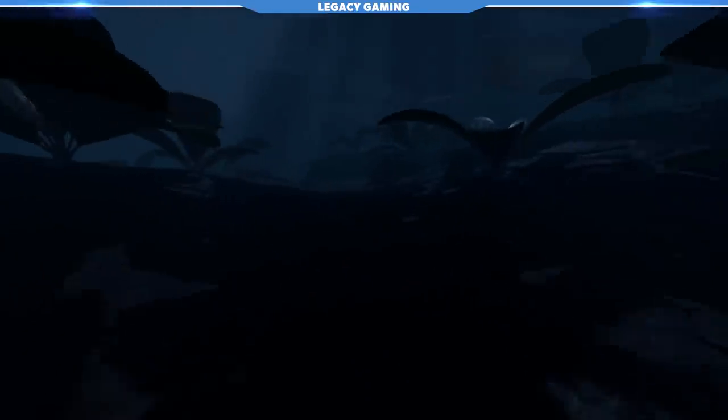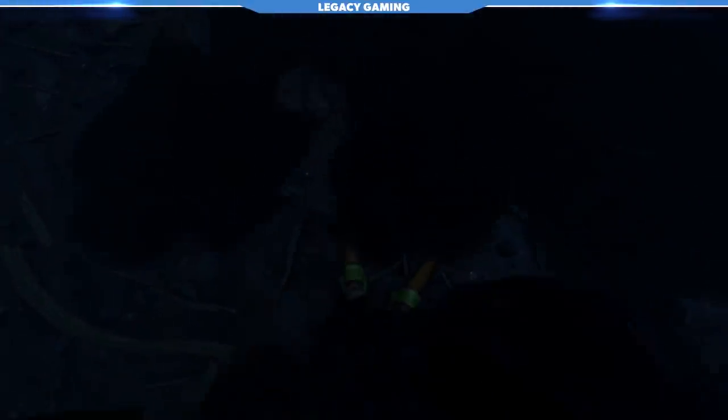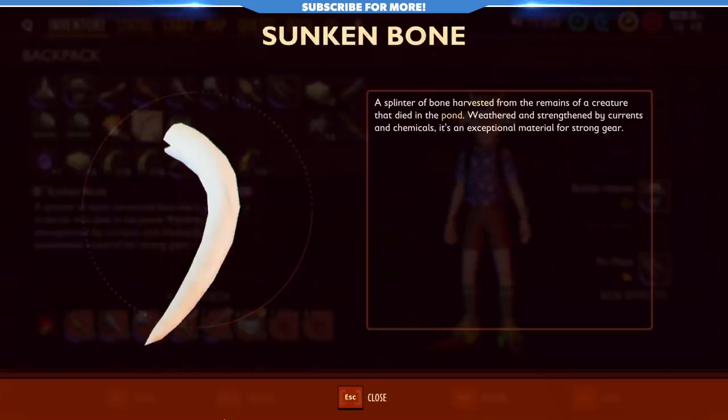With that information out of the way, there is one more item you need before you can descend into the depths of the pond with max efficiency — an acorn shovel. The reason you need this tool is to gather the other two brand new resources that only lie within the deepest parts of the pond: the koi scale and the fishbone. Both of these are critical in crafting the best gear the pond has to offer.